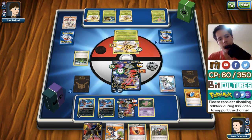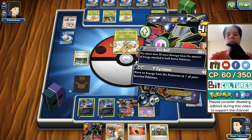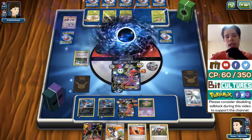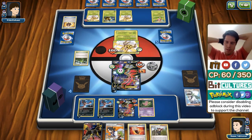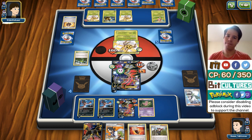He uses Revitalizer and poisons my Yveltal EX — it's still a two-hit KO, right? He really wants to prevent an easy prize card for my attackers, which makes Fright Night Yveltal that much worse. Ninja Boy — what can Ninja Boy accomplish here? Nothing too important. And I don't have a Lysandre in my discard to target the Vespiquen.